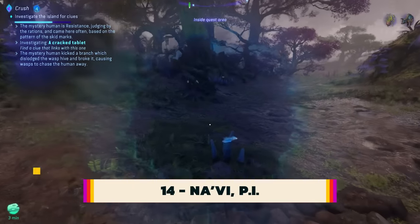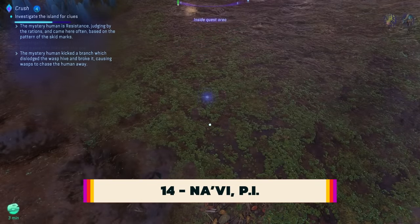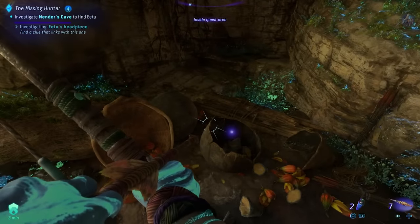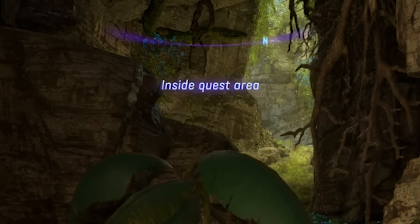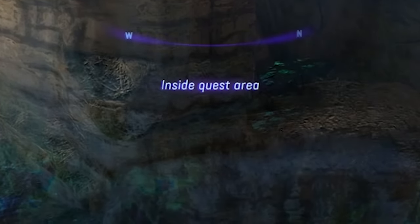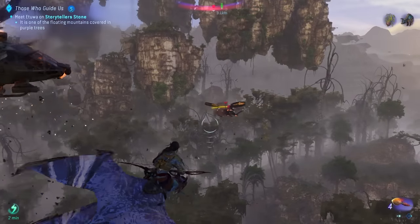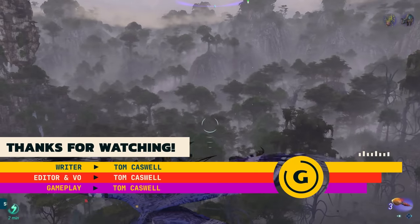Numerous missions in Frontiers of Pandora will require you to do a bit of detective work, connecting one element in an area to another in order to piece together what's happened before you arrived. Sometimes locating the clues can be frustrating, and you can find yourself wandering around in circles trying to find them. Keep an eye out for the Inside Quest area marker at the top of the screen — if that disappears, you'll know you won't find what you're looking for where you're currently searching. And that's everything we wish we knew before playing Avatar Frontiers of Pandora. We hope these tips help you navigate the dangerous and beautiful western frontier. For more on the game, including our review, check it out right here on GameSpot.